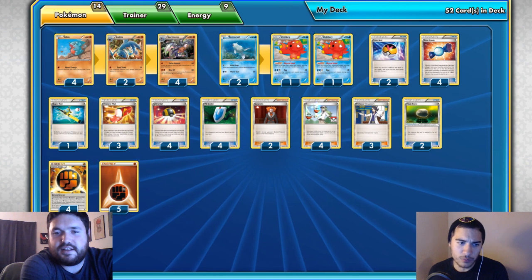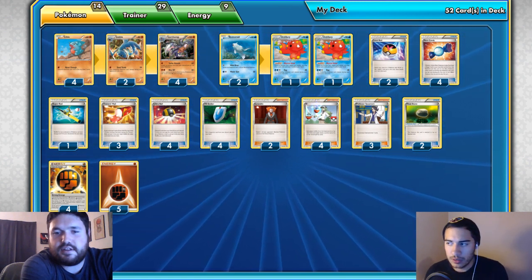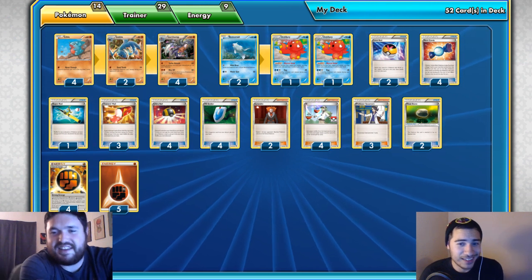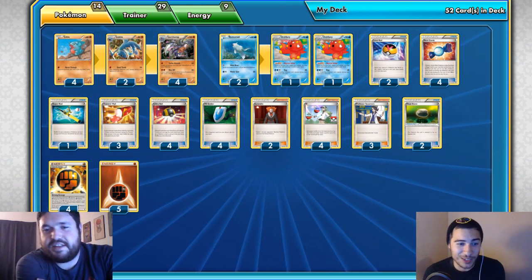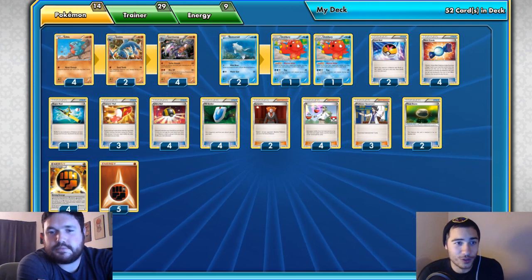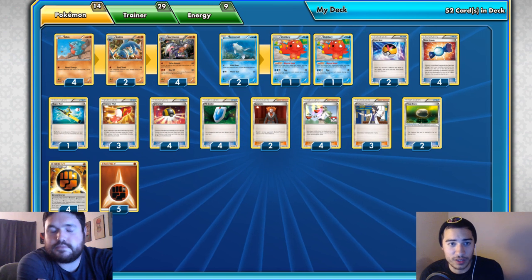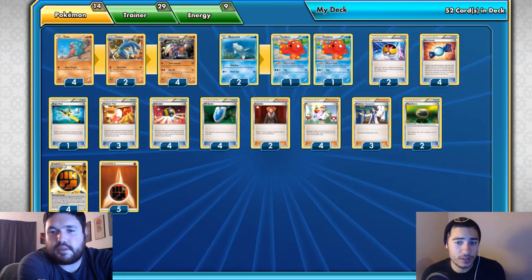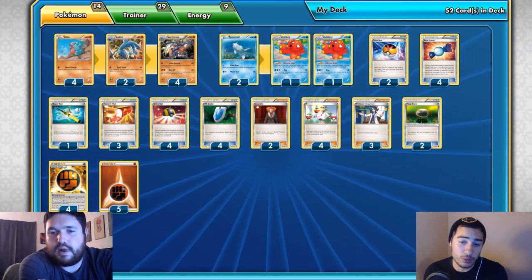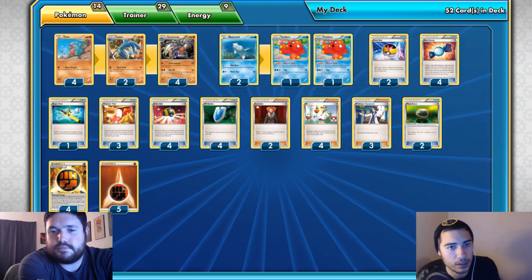The main reason for playing that Remoraid is if it ever gets stuck active and your opponent couldn't knock it out — even though it has very low HP — and you've already attached a Strong Energy to a Gible or whatever attacker, you attach a colorless to Remoraid and use it to retreat for the turn. That way you can use it to evolve into Octillery on the following turn.